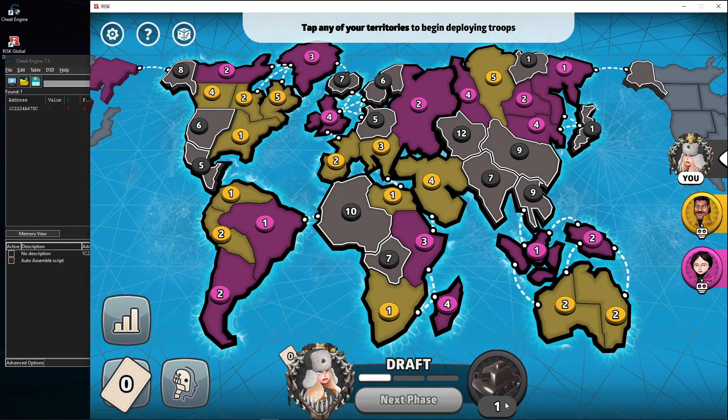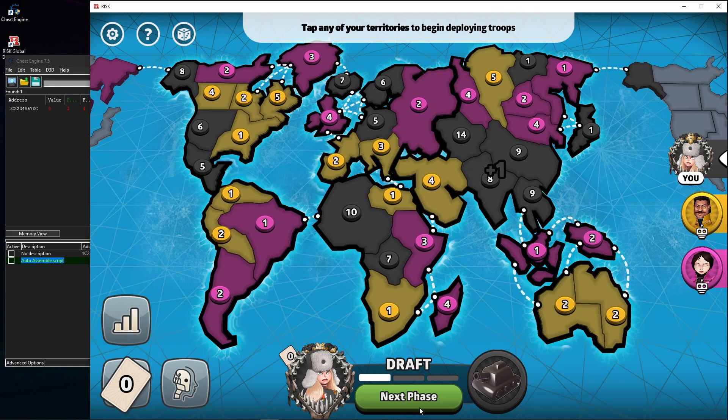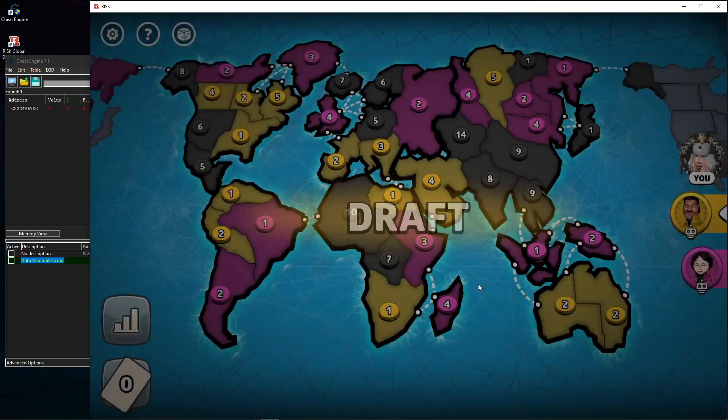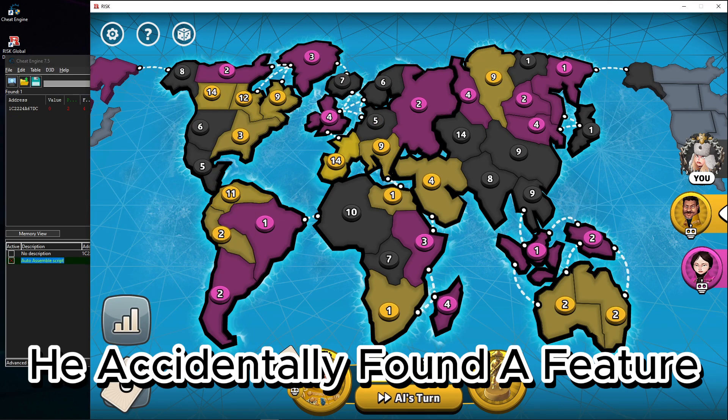I can't go to the next phase because I haven't deployed all the units yet. But if I deactivate it, I won't attack — I'll just skip all the turns and skip the AI's turns too. Of course, if I keep it activated and roll into my turn, it continues working.